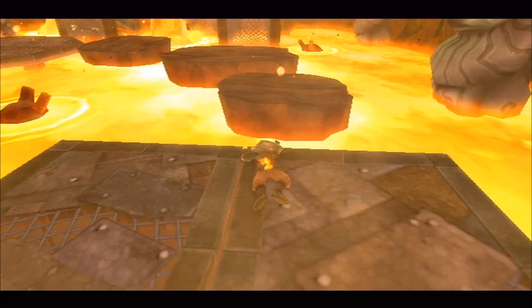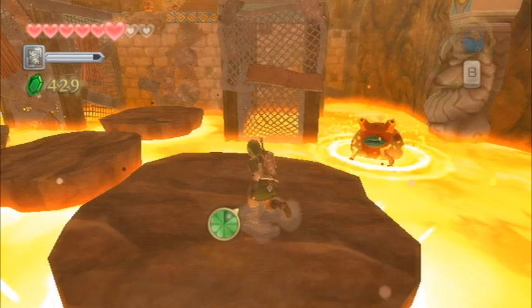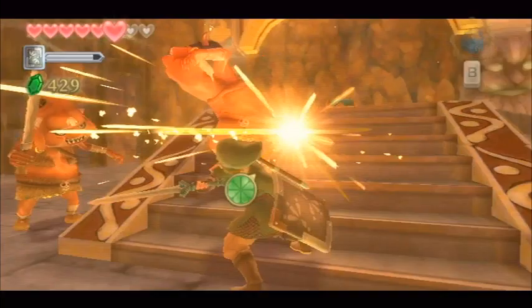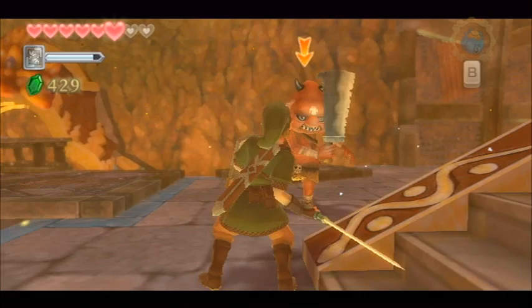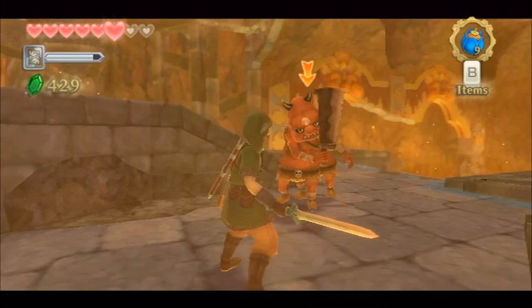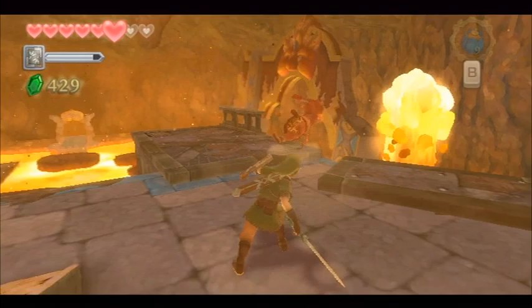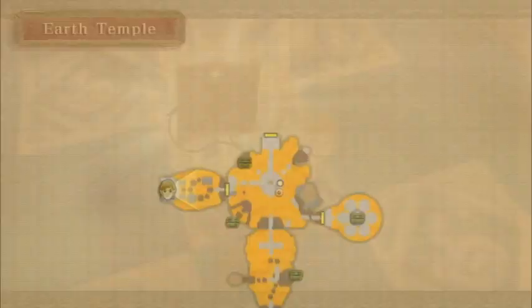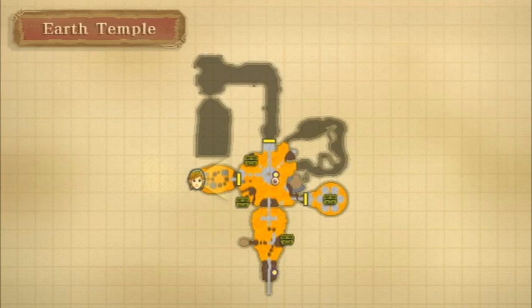Make your way over to this portion of the room — this particular platform will take you upwards so you can reach the treasure chest over here. There are a number of red Bokoblins here so defeat them using any method. I like the method of slashing to the right and then immediately slashing to the left; as long as you do it rapidly you'll almost always hit a Bokoblin. Once you are ready, pick up the dungeon map from the treasure chest.